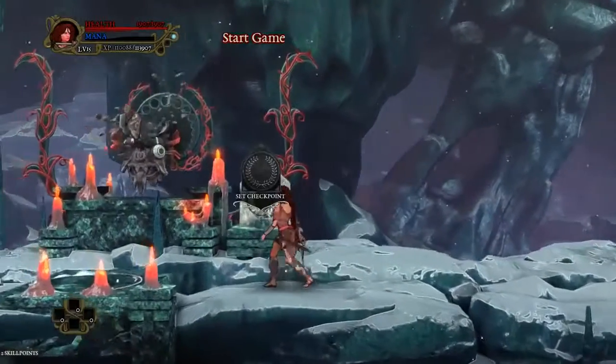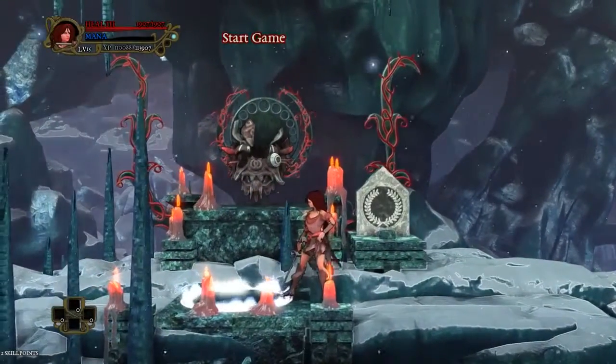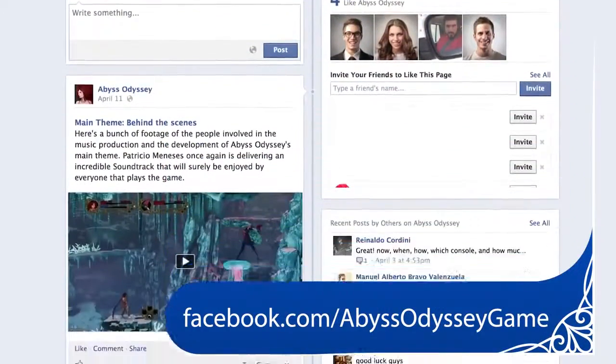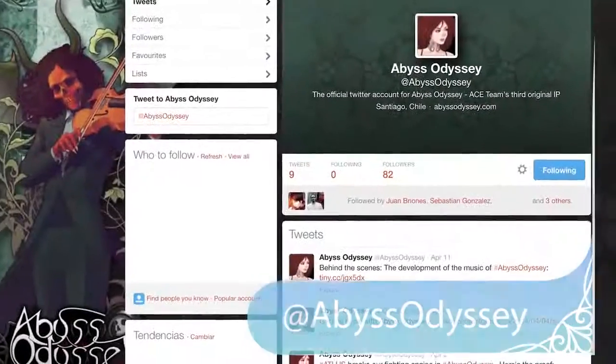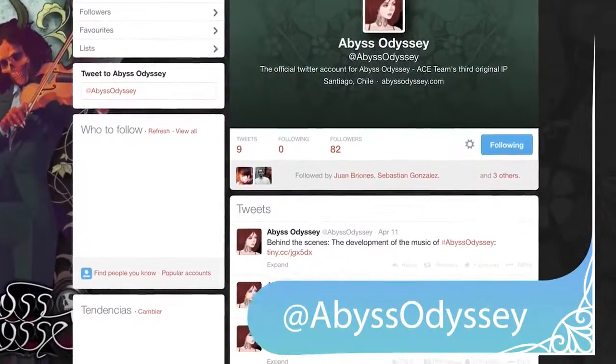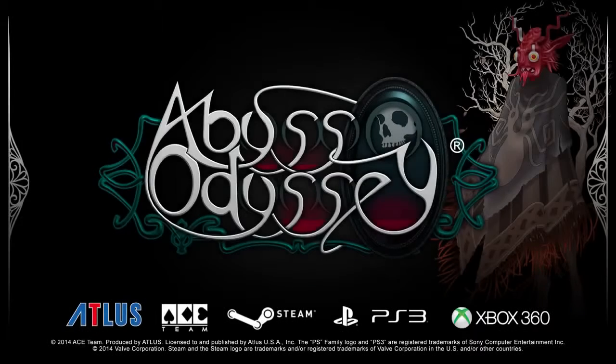With this feature, we can change the Abyss and add new elements over time. To keep track of the final boss status, the official Abyss Odyssey Facebook and Twitter accounts will receive updates when the community reaches specific checkpoints or eventually destroys his mask.